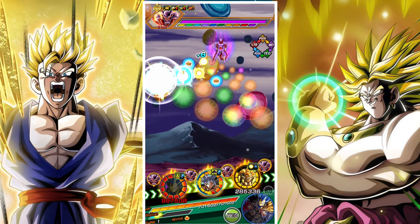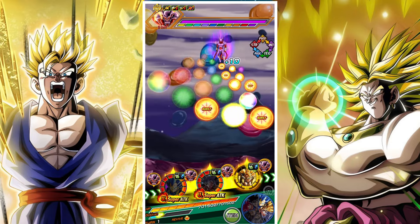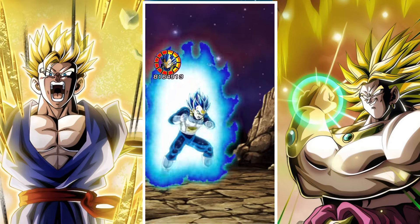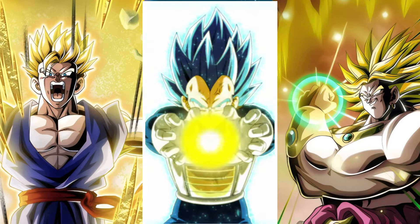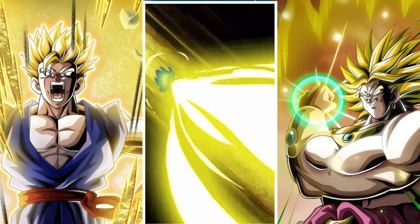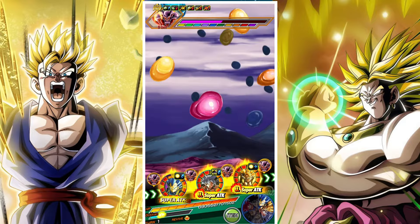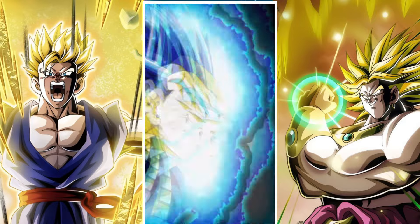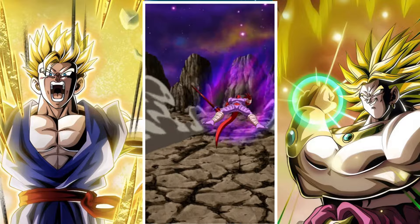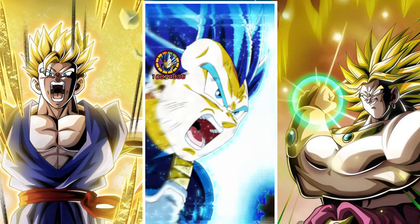Super Janemba is pretty buff, and basically he can just come at you, hit you with an incredibly hard super attack, and then leave you in a very rough position. So honestly he's really quite tough. What I will say is that evasion, I find, tends to be the best solution here.